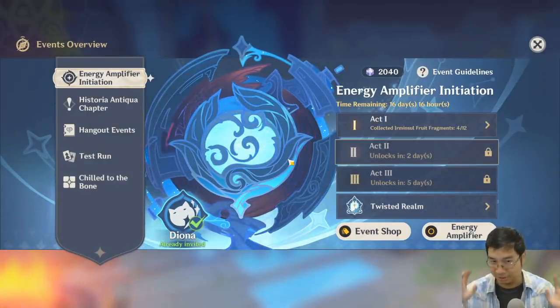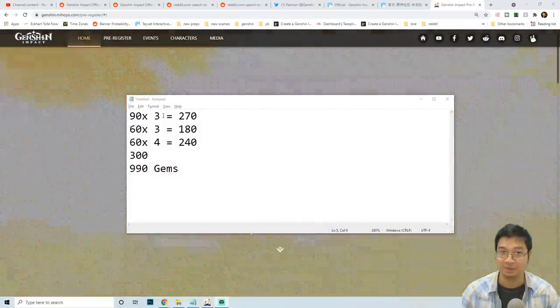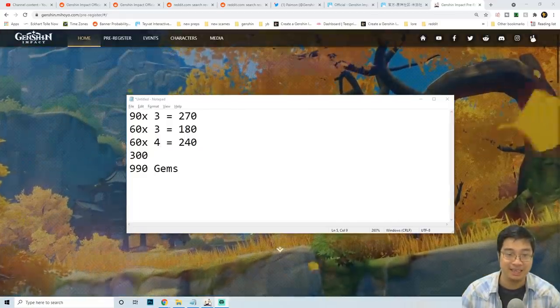Now the first thing we want to look at are the promo gems. We're going to speed through those 990 promo gems. The breakdown is: 90, 60 times 3, 60 times 4, and 300 promo gems. Let's look at how we get those.